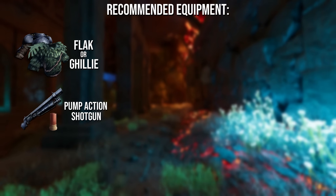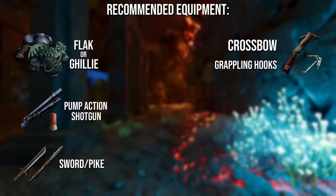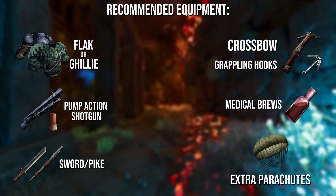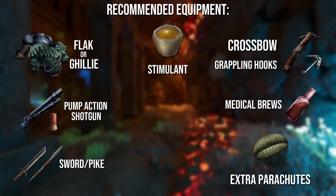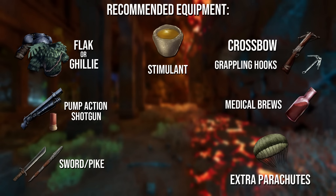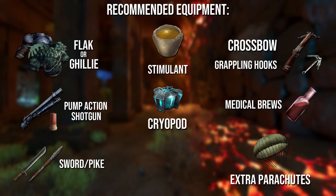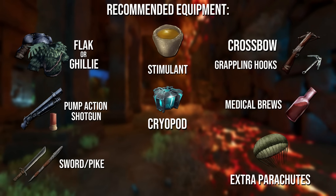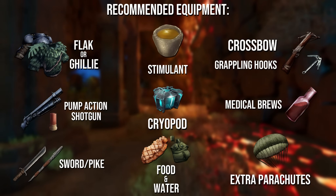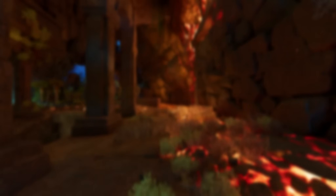You may not even need to use it. A melee weapon of some kind for close encounters, a crossbow with a decent stack of grappling hooks, a good stack of medical brews, and some extra parachutes may come in handy. I never bring stimulants, but it could be worth bringing if you have low fortitude. Don't forget your food and water. There is now a water source within the cave, which makes water management a lot easier.